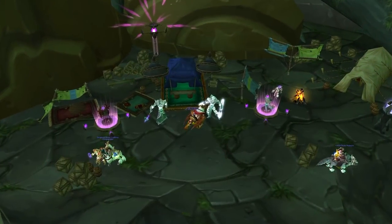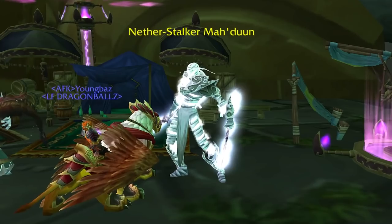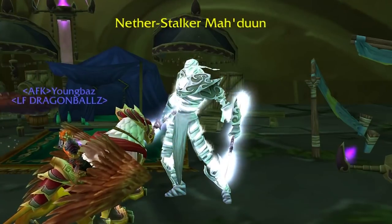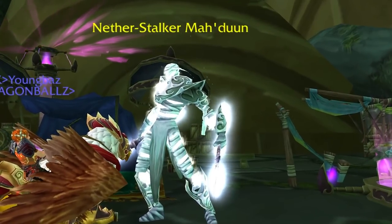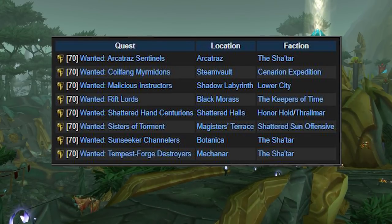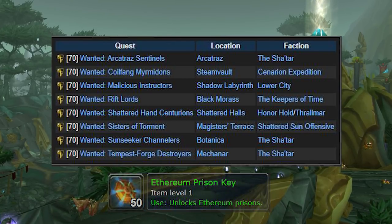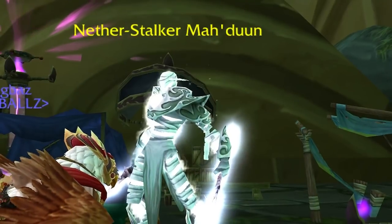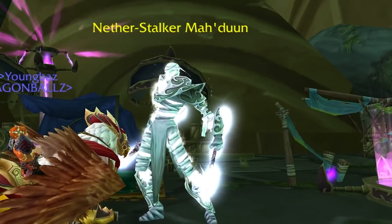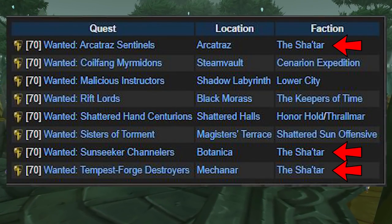Let's begin with dungeon dailies. Normal dungeon dailies you can get from Netherstalker Madun. He is a level 70 quest giver located in the Lower City of Shattrath. He was introduced in patch 2.3 and gives daily quests for level 70 dungeons. Each day, he only gives one random quest. These normal daily dungeon quests reward an Ethereum Prison Key, which is used to open an Ethereum Prison in the Ethereum Staging Grounds in Netherstorm. You'll also get some gold and 250 reputation with the Consortium and the faction associated with the dungeon. As you can see, you have more opportunities to get Shattar rep than any other faction from these dailies.